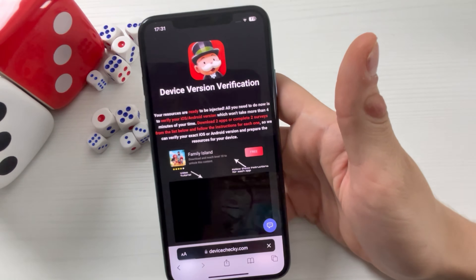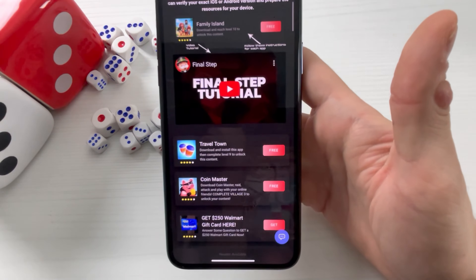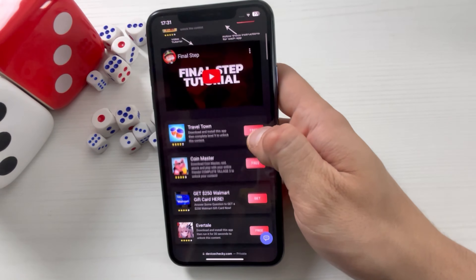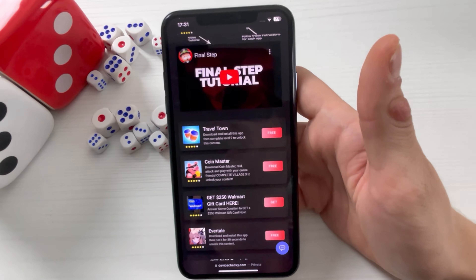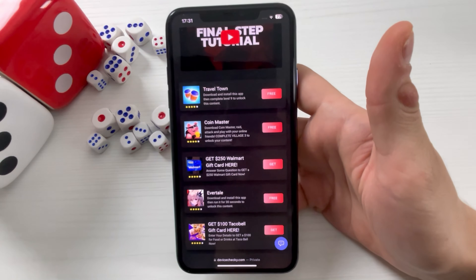Okay, so this has popped up — do not worry guys, this can happen. Device verification — just simply click on it. You will be redirected to the last part, and as you can see we have some final step tutorial here. You don't have to watch it because I will now show you and tell you what you need to do.